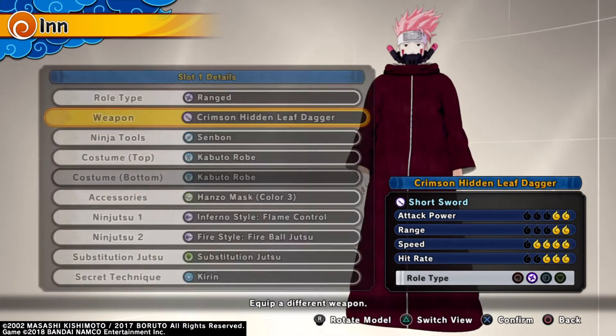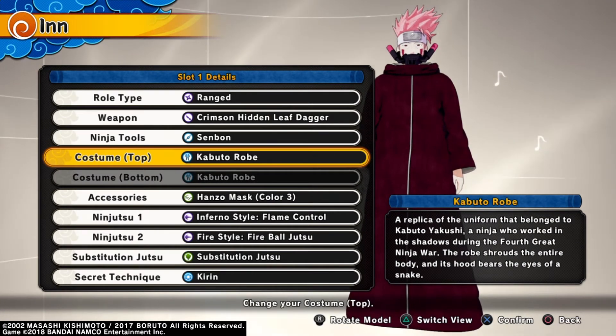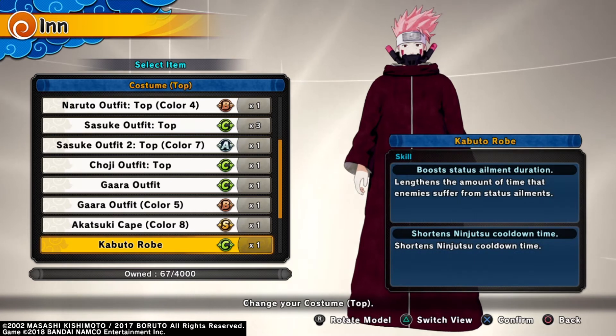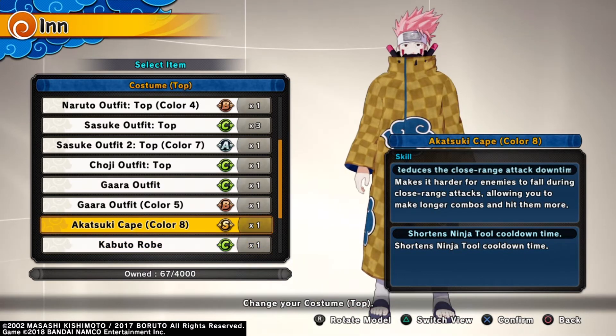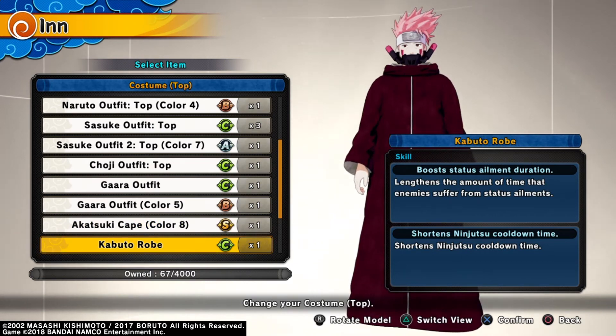Grab your other attribute and choose that. Then the important part: the costume. Each costume has its own skill. For example, the range type, where the key is to spam ranged attacks.